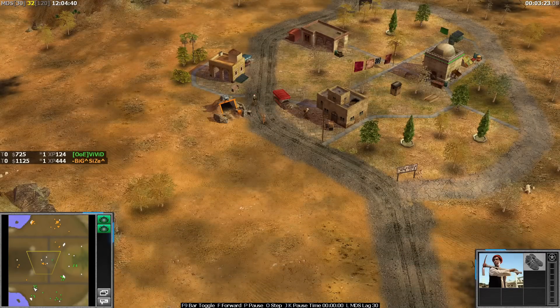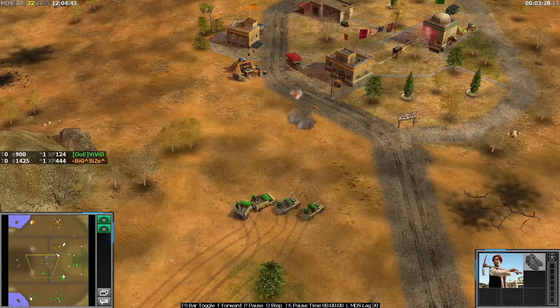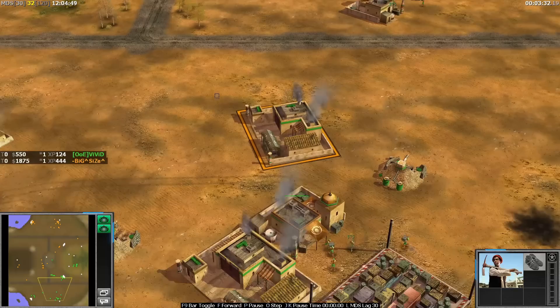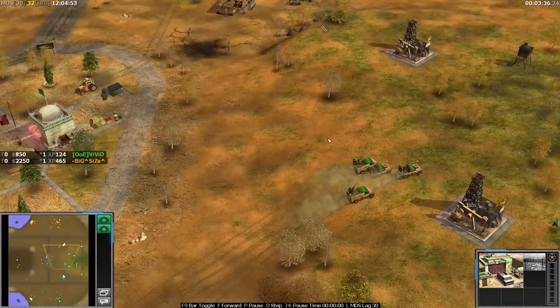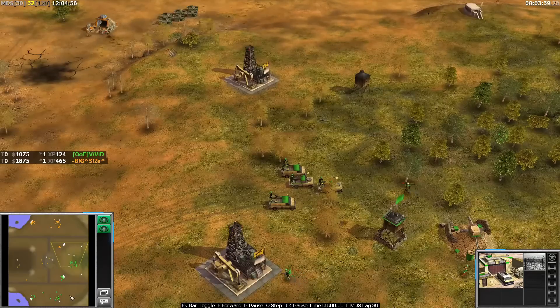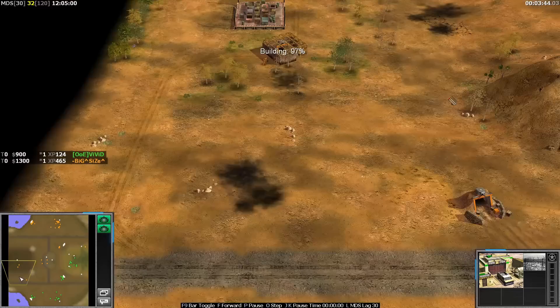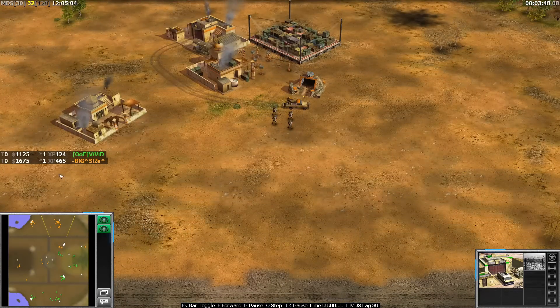He's getting some map control in the middle but the game is fully controlled by Size at the moment. The pressure is still on Size to keep controlling the game, because as soon as you let Vivid build up and start doing his own thing with two arms dealer spam scorpions and stuff, you're going to be in trouble. You're going to need defensive demo traps in places. Now is roughly the right time to be dropping down just a few demo traps here and there.